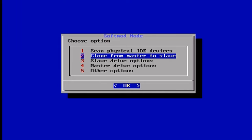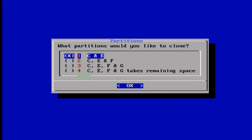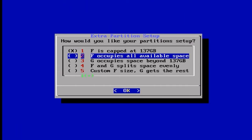Hit OK and then go down to the second option that says Clone from Master to Slave. The option is already selected but go to Option 2 where it says Selective, hit OK, and choose the first option. Then go down to the second option and press X on your controller — that's what moves between options. Once you hit X to select, then hit A to actually confirm. We're going to choose F Occupies All Available Space.